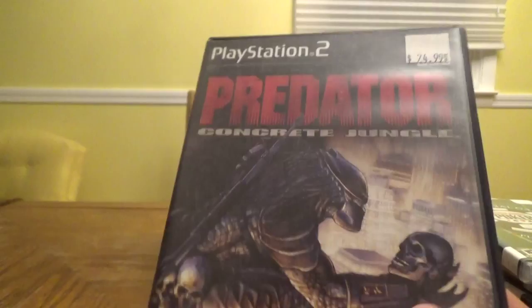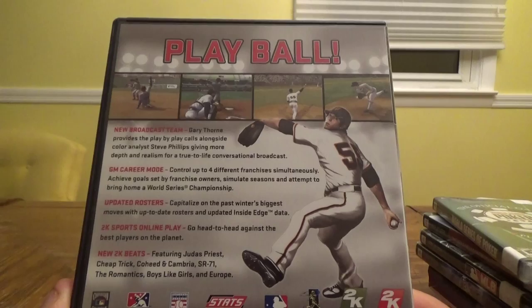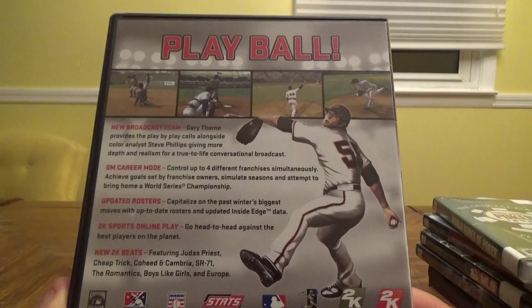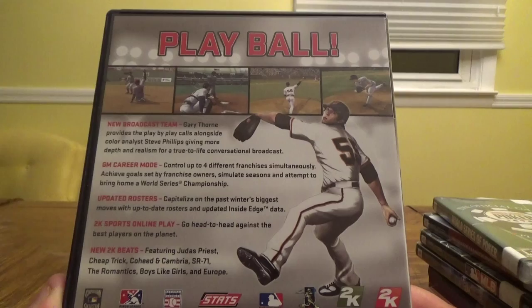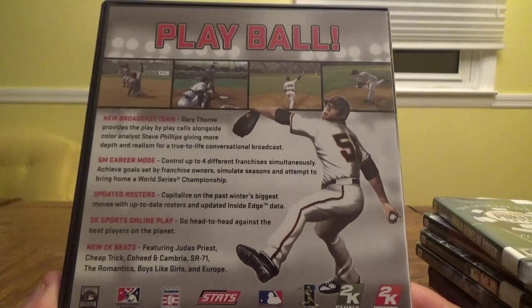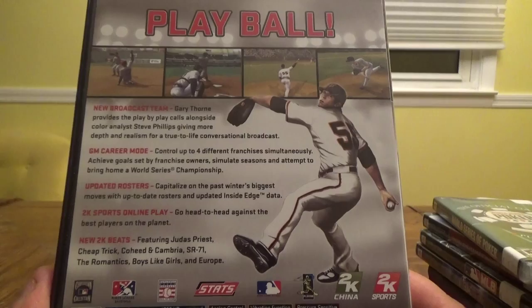Next up, 2K Sports Major League Baseball 2K9 with Tim Lincecum on the cover for $5.99. Features a new broadcast team with Gary Thorne and color analyst Steve Phillips, a GM career mode letting you control up to four franchises simultaneously, updated rosters, online play, and new 2K Beats featuring Judas Priest, Cheap Trick, Coheed and Cambria, SR71, The Romantics, Boys Like Girls, and Europe.